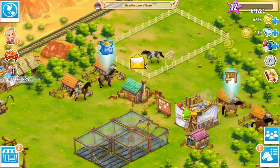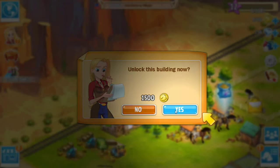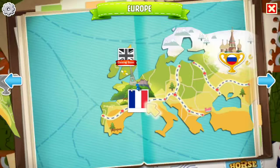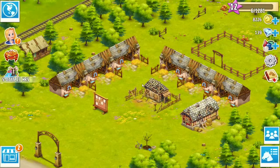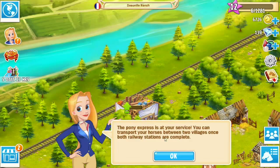It looks like she's going to give us the coinage for it. What a wonderful cousin. All right, we're going to unlock the building. One station isn't enough to transport horses to France — we need to build another in France. Oh boy. And we're back off to the French stables, which we haven't done too much in just yet. And we've unlocked this building.